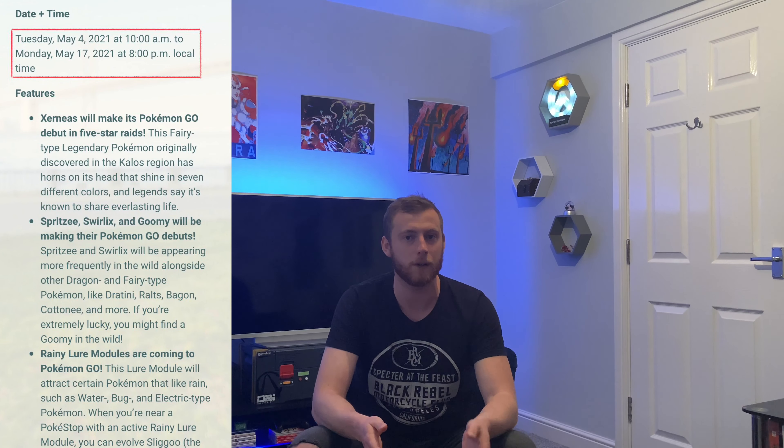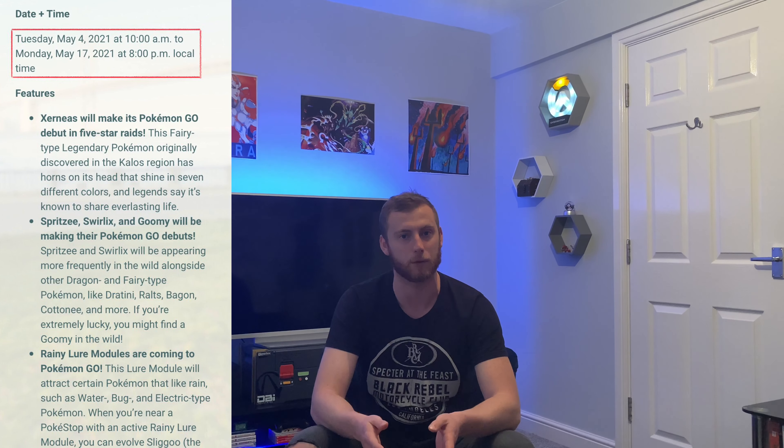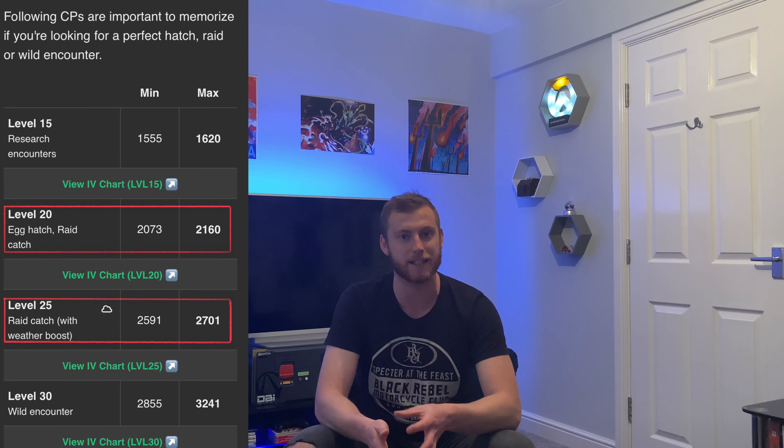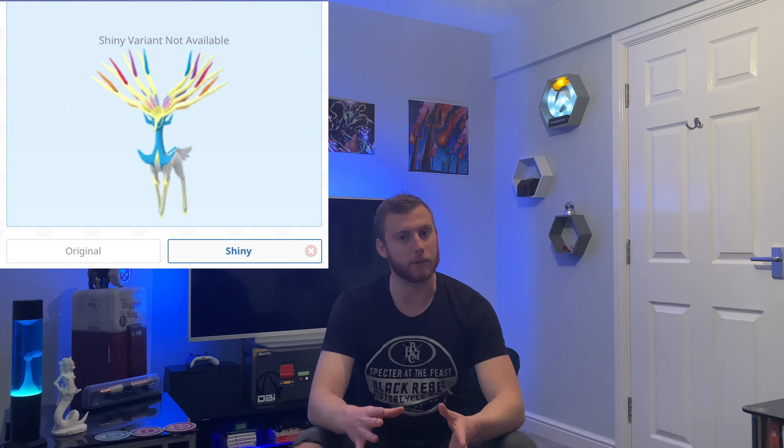A few key things to take away: Xerneas debuts on Tuesday May the 4th and is in tier 5 raids until Monday the 17th of May at 8pm local time. The 100% IV CPs are 2160 in all conditions except cloudy, and 2701 under cloudy weather boost. It'll take three trainers at absolute minimum if they're all best friends with maxed out counters, but five to six trainers is a safe bet. The shiny is unfortunately not available this time round as it's only just been added to the game. And remember to check the pre-raid lobby to work out Xerneas's moveset - you don't want to throw steel counters in if it's running Close Combat, though poison types resisting fighting moves may help you stay in the fight longer.